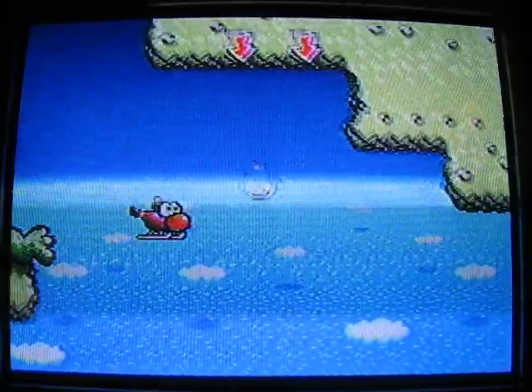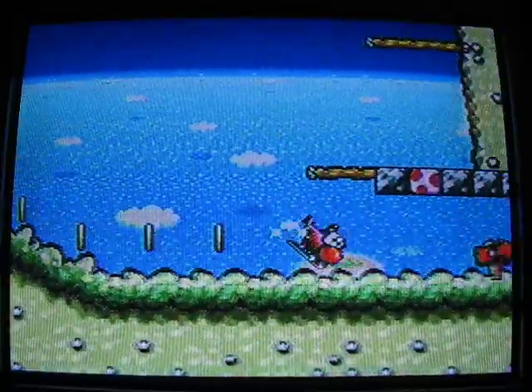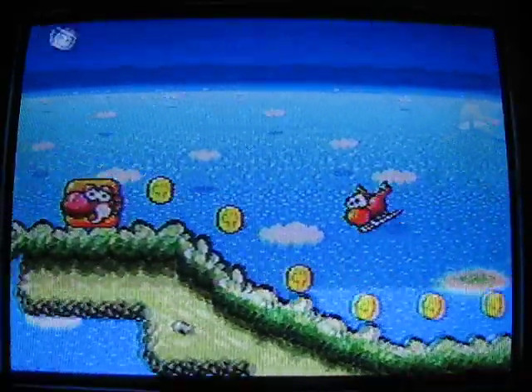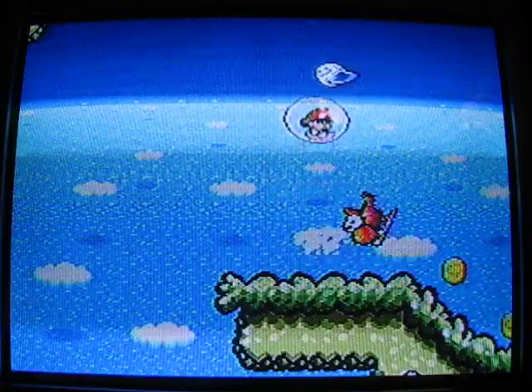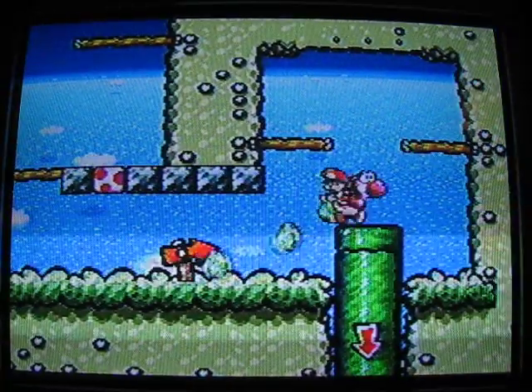Taking a hit does slow you down, so it is recommended that you avoid it. There we go — hit the Yoshi block and baby Mario is transported. You may continue. If you somehow fail and run out of time, you'll return back to where you started, where you left baby Mario. And that's the end of stage 1-2.